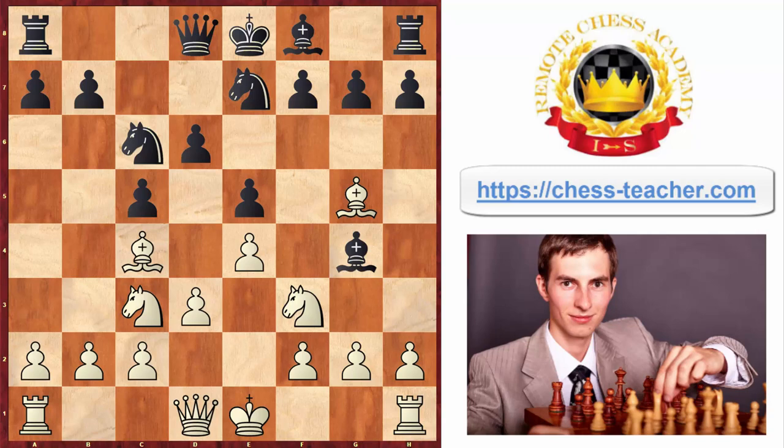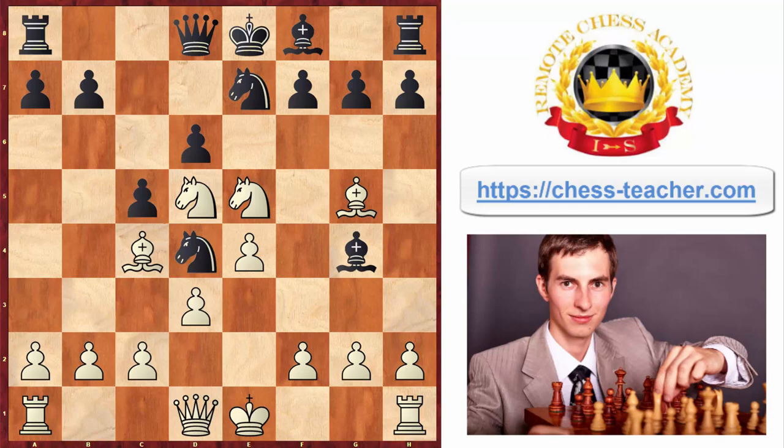All of a sudden, instead of just trading some pieces, white played a very sudden move — knight takes e5 — sacrificing their queen. After the queen was captured, bishop to d1, then knight to f6, sacrificing one more piece so that white can get to the black's king in this line, and the game is over.